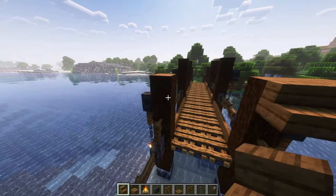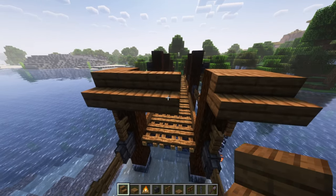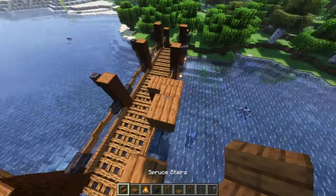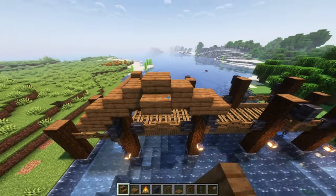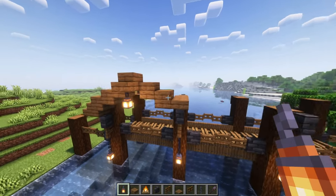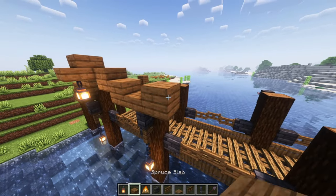We're going to put the stairs around the edges just like this. Slabs will come in from the other side as well until they get to the tippy top where they will meet at a stair right here. If you put a stair on the other side, then you can fix each of these with a lantern, and you're going to do this on every side.